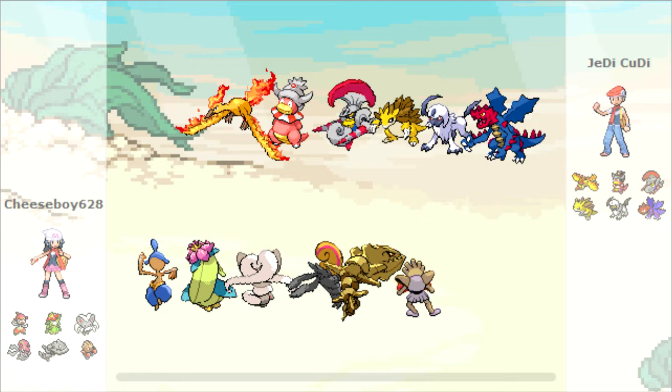And then I have Cinccino with the Skill Link Scarf set, Accelgor with a Bug Gem and Bug Buzz — and that way when it gets Unburden it's one of the fastest things ever. Then there's Steelix, which gets the rocks up and then acts as a huge defensive wall. And Hitmonchan is a spinner and special wall that can also Bulk Up.